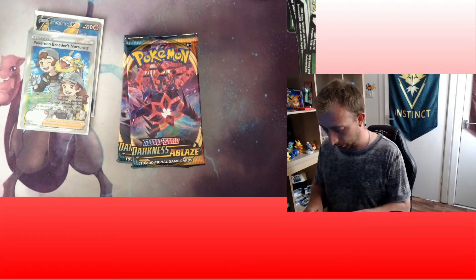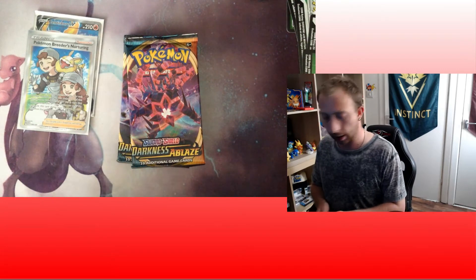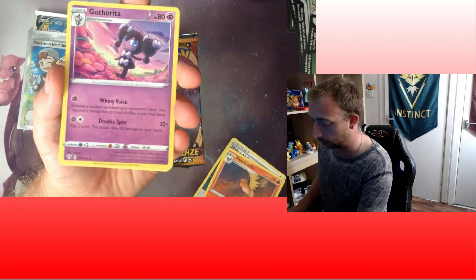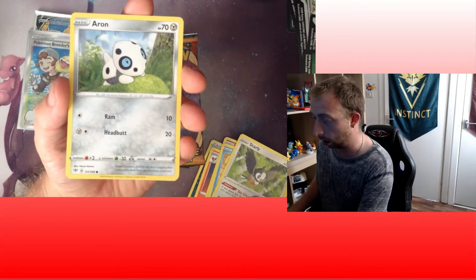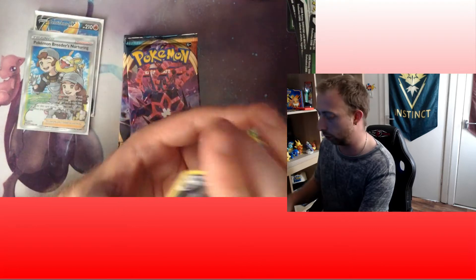There's probably another two hits in here somewhere. Fire Energy, Hiding Dark Energy, Fletchinder, Gothita, Mareanie, Purrloin, Starly, Arun, Chewtle, Rare Fossil Reverse, and Hydreigon.